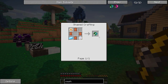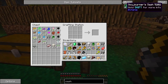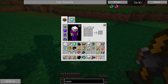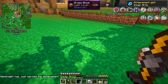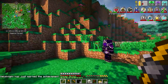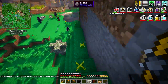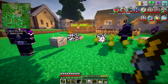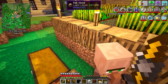Now I can go ahead and make myself a Sojourner's Sash — this is going to be an awesome thing to have. If you go to your baubles and equip that in the belt slot, it lets you run faster and gives you step assist, so it'll just make getting around the world a lot easier. It doesn't actually provide any armor, but still a really, really cool, useful thing to have.